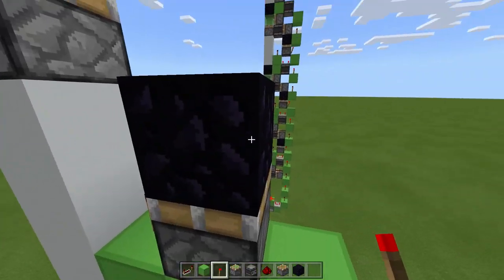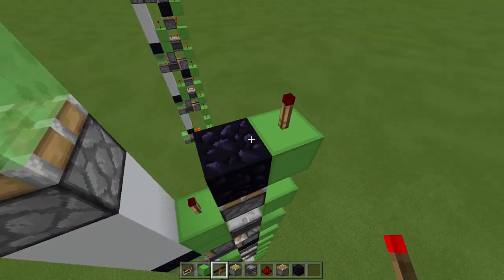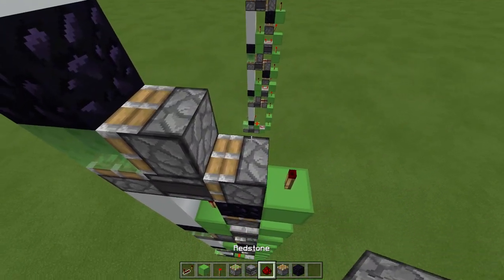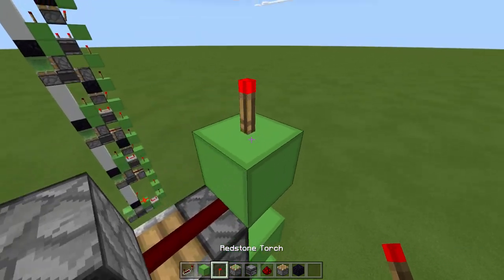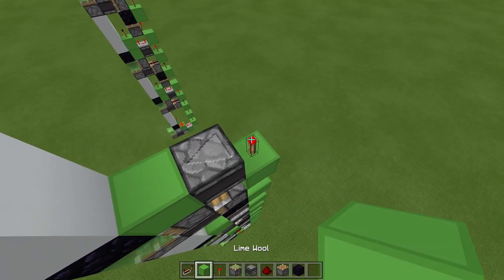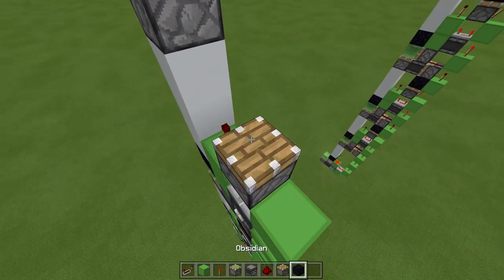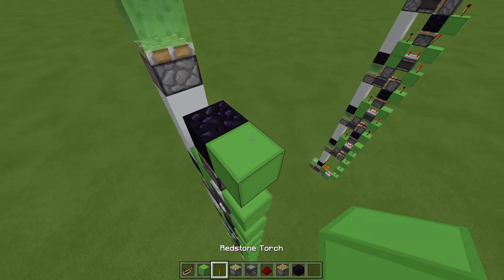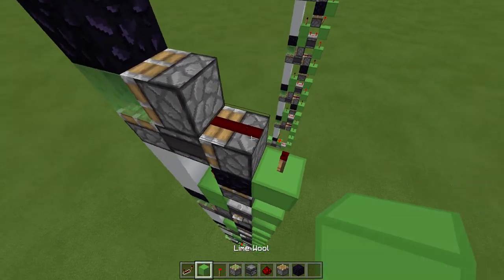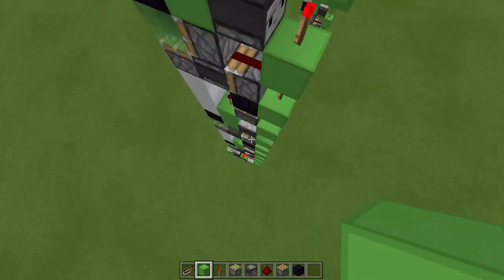Regular piston facing upward and obsidian. Torch here, torch here, block, and torch here. Then grab a sticky piston facing it here. Observer. Sticky piston. Dust here and block on top of that torch. Block, then torch on top of that block. Observer here. Block, block up. Repeater on four tick delay going towards the front. Block here, torch, regular piston, obsidian. Torch here, block, torch. Sticky piston facing toward the front. Observer. Sticky piston here. Dust. And a block here. Because this is the last one, you're not going to repeat what you've done on the previous ones.